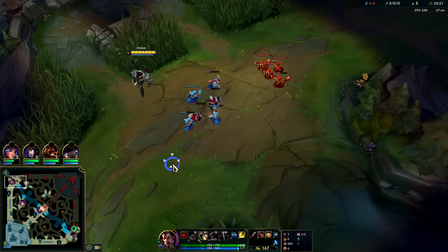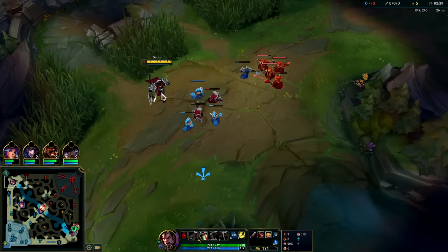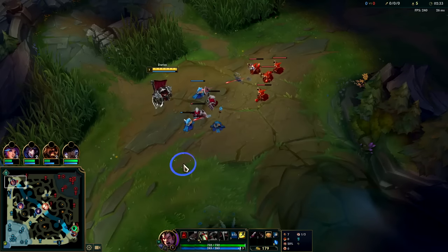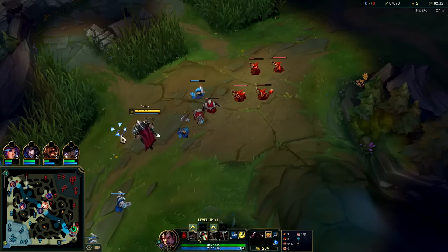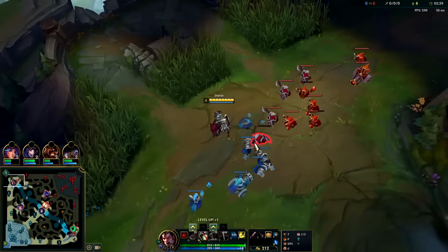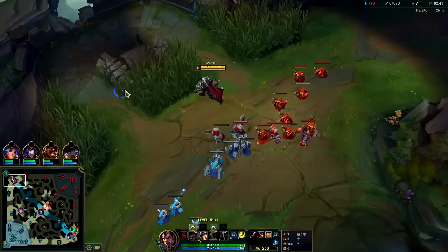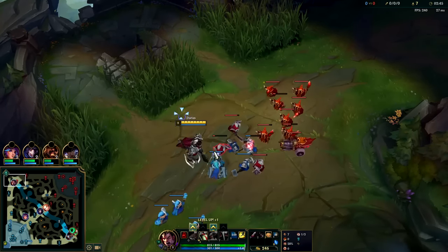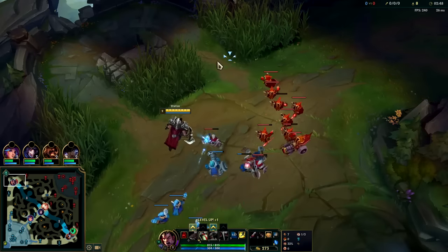There's not a single top laner in the game who can go toe-to-toe with Darius — not even Warwick, and Warwick is one of the strongest level one all-inners. Darius's passive is just too good. We have this in a freeze, so he has to come to us. We also have an XP lead since he had to reset. We don't want to level up just yet because we might want to get Hook or Q depending on how he's playing.